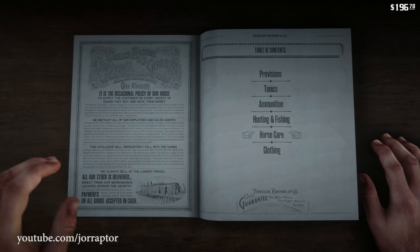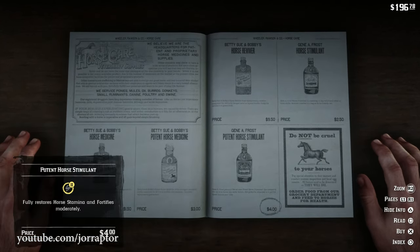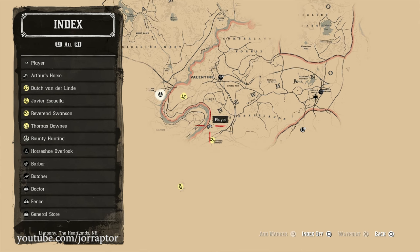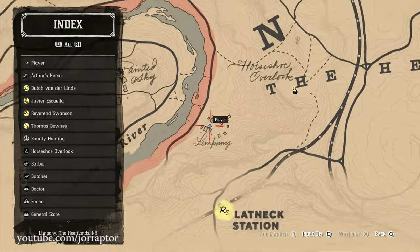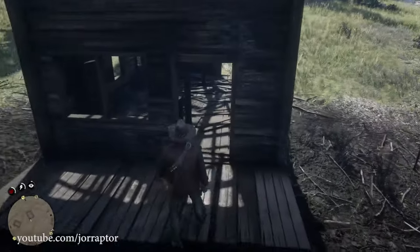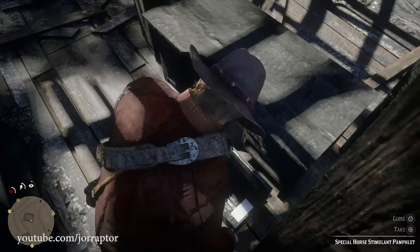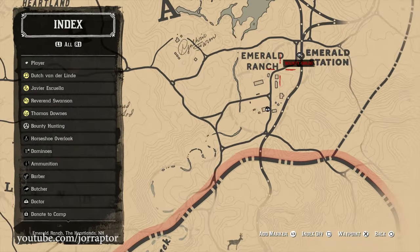For only $10, the potion that lets you revive your horse is yours — totally grab it at the general store. Now of course you need some gold to buy everything. There's actually a really nice spot for early money near the camp in chapter 2: it's a burnt-out village with a golden bar hidden in the sheriff's office. Go grab it, but you need to sell it at a fence — not a regular store — because these guys buy your stolen goods.